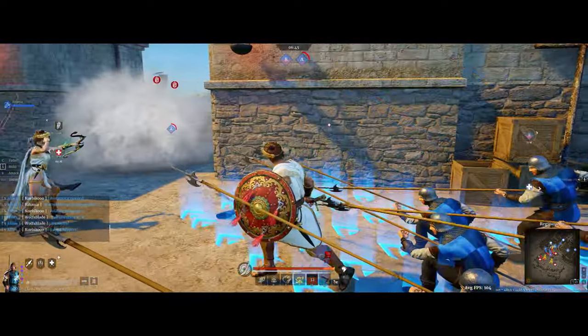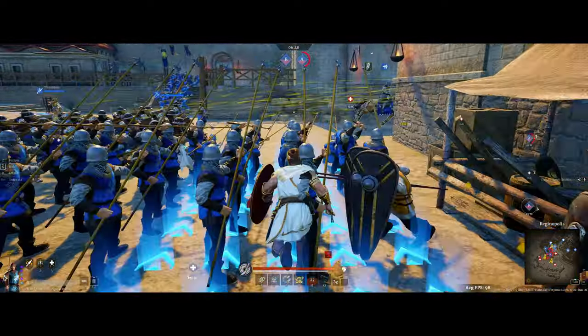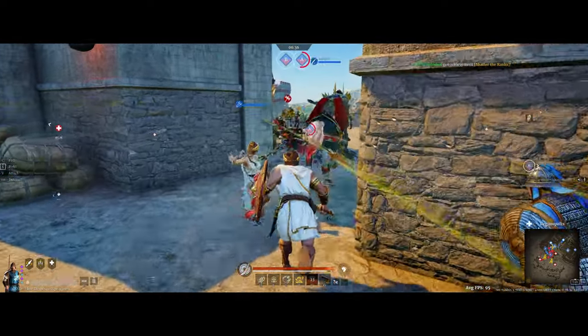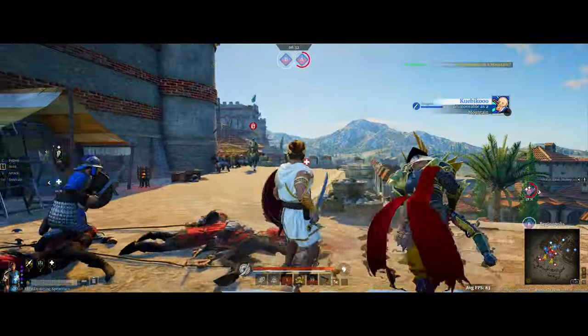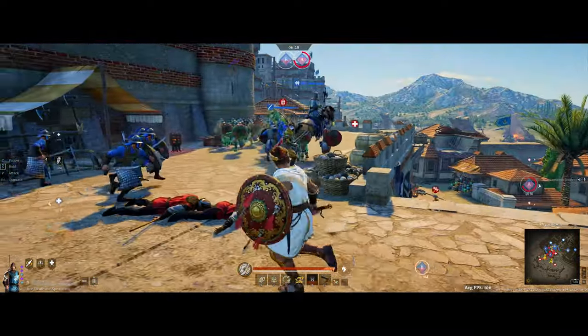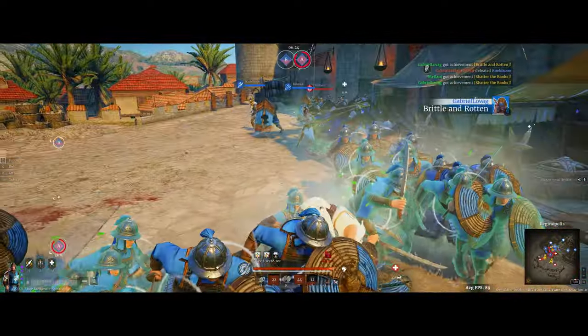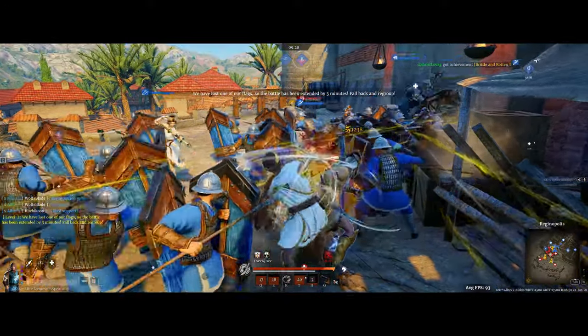Looks like we might just be retreating to C-point, which is okay by me. If we got pushed back that far, it's probably worth just regrouping here. I'll see if I can go harass with my shield ability though. We might be able to pick this guy off here — I don't want to get caught out by the trebs, but I do want to kill this guy if I can.